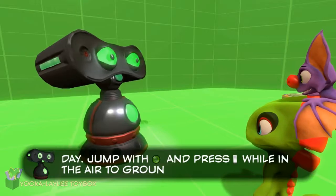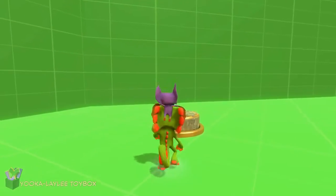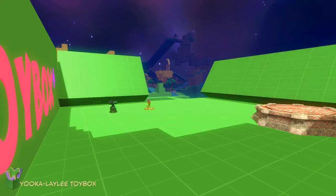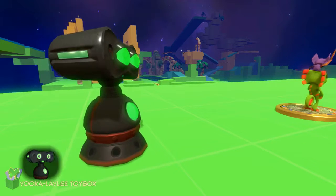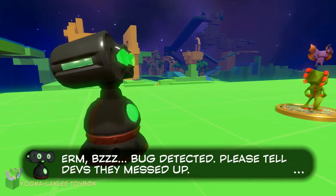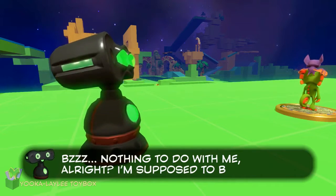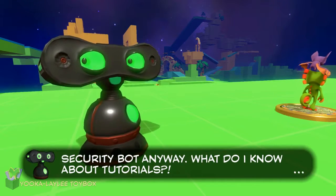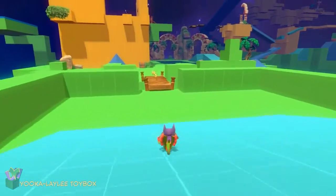Jump with A and press... right trigger. So let's just do what he says and jump, then right trigger. By the way, can we switch off who voices him every now and then? Yeah, because we'll be meeting up with this guy more than once. Bug detected — please tell devs they gun goofed. I'm supposed to be a security bot anyway. What do I know about tutorials? This guy's actually going to be our tutorial man for the remainder of the toy box demo.